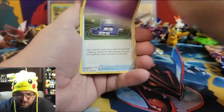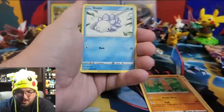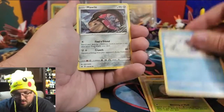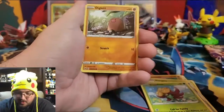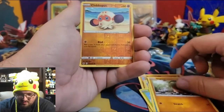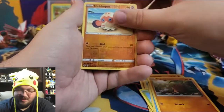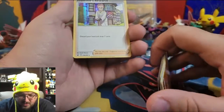Pack twenty-eight: Psychic Energy, Poke Gear 3.0, Sudowoodo, Eldegoss, Snom, Mawile, Gossifleur, Goldeen, Diglett, Dugtrio, reverse holo Clobbopus, and a holographic Professor's Research. We've been getting a lot of holographics — not a lot of Vs, but a lot of holographics.